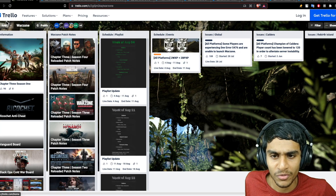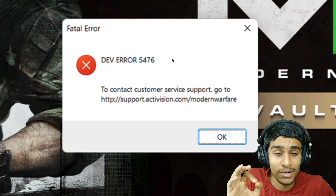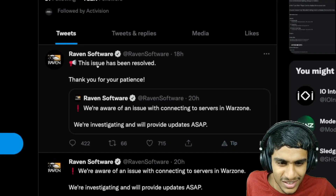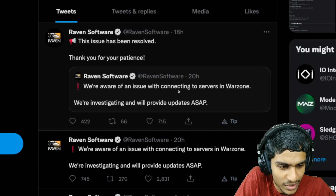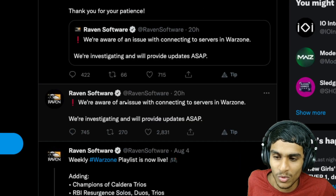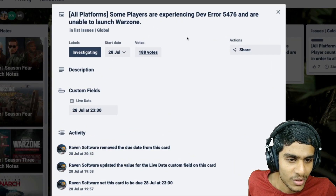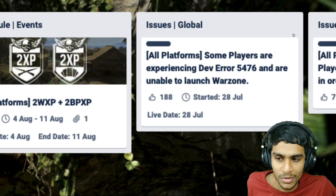I've been hovering onto the Trello page, which originally started on 20th July. Dev error 5476 is still not officially fixed by Raven Software — they are still working on it. Heading over to the Raven Software official Twitter page, there was a post saying the issue has been resolved, but that was regarding a different error — a server outage in Warzone that they fixed. Dev error 5476 is still a global issue and is still not fixed yet.